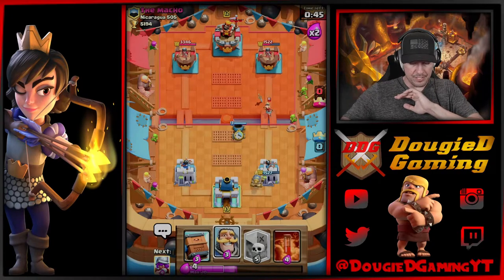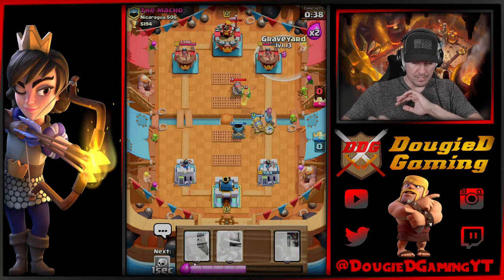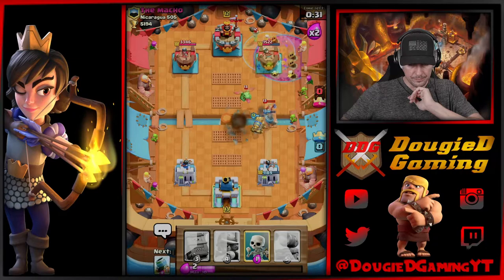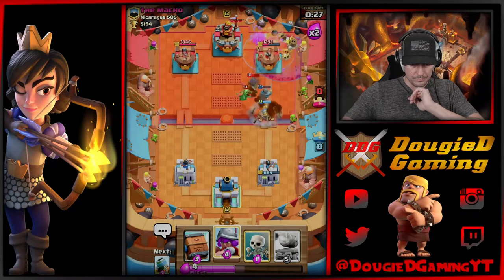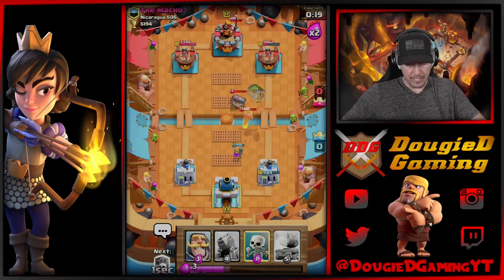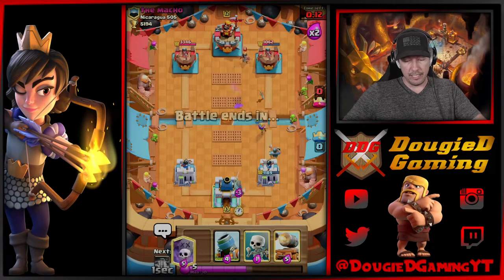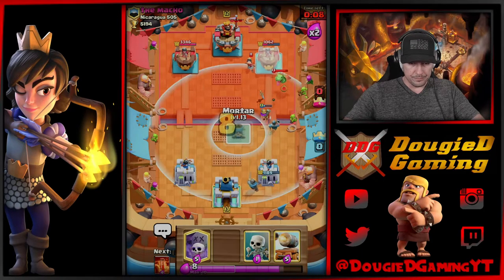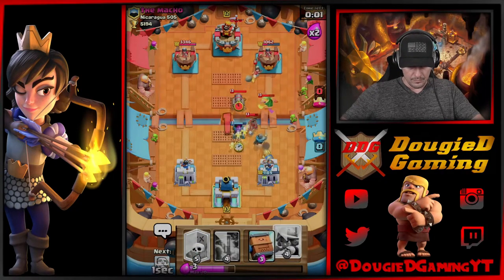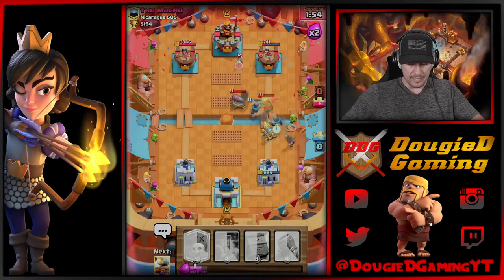I'm gonna go a little bit of a high mortar, try to take out that princess. I thought about going opposite lane, but I am not. Get this down here, I'm gonna go ahead and poison that. Now we're gonna get this down — I'm gonna hover over the royal delivery and we're gonna go ahead and drop that. Got it — that was close though, almost not right timing. So we're gonna go ahead and start to build a push. I think I gotta be a little patient here. Interesting that he dropped the princess there. Bring this over here, we'll get this cannon cart down. Get that princess out of the way.